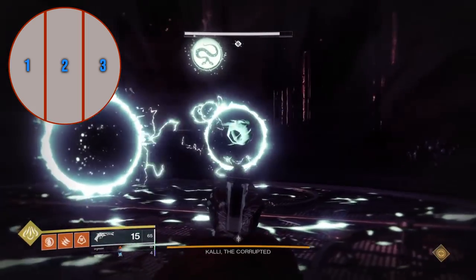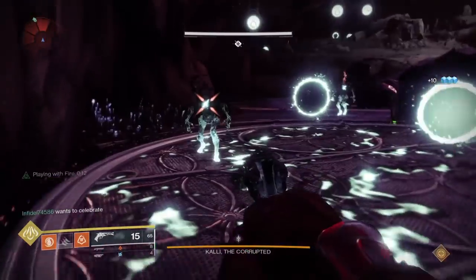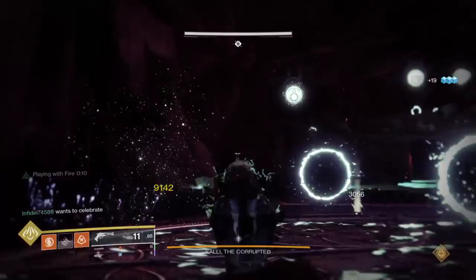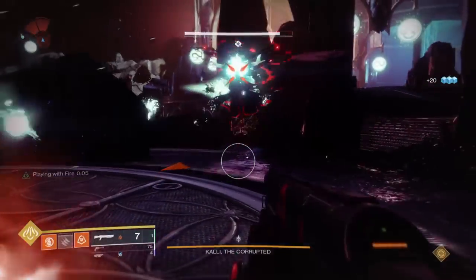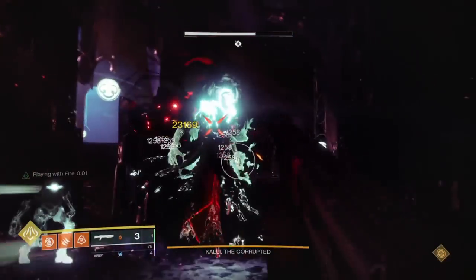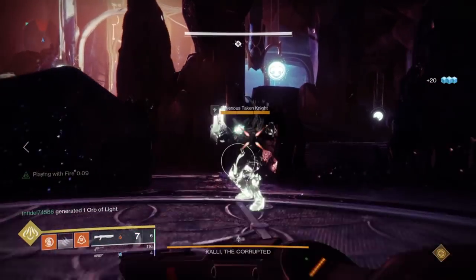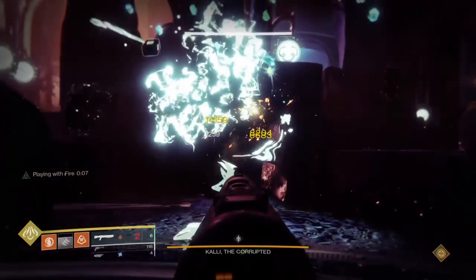Whilst you are charging, there will be taken bombs constantly appearing on two sections of your plate. It's essential that you do not stand on those sections or else they will blow up and kill you. After one set blows up another will appear, so pay attention. Kali can also randomly appear at your plate and begin attacking you, however if she does simply shoot her until she goes away. Once your plate is charged, a taken knight will spawn — everyone must kill their knight.